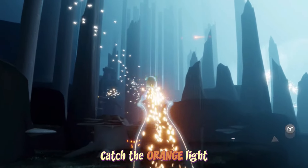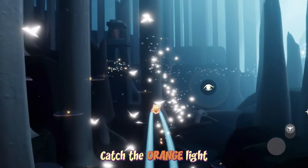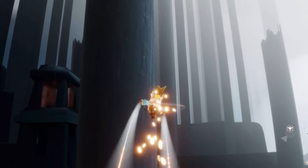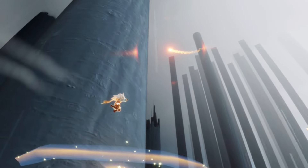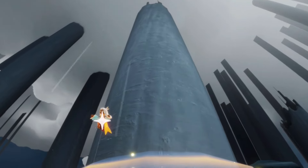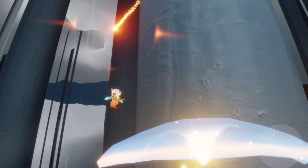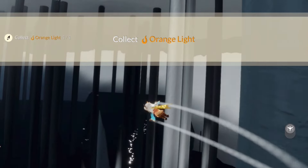The orange light can be found in the broken bridge area all the way towards the left hand side. It starts out super high so you may have to wait for it to come a bit lower. I like to fly through these birds and then land on the light bloom here and wait for it to fall, or at least come a little bit lower. We're gonna wait for it to pass the trunk, come down a little bit, and then fly up and catch it. You can also stop the rain in this area by finishing the final part of the broken bridge. Orange light collected!